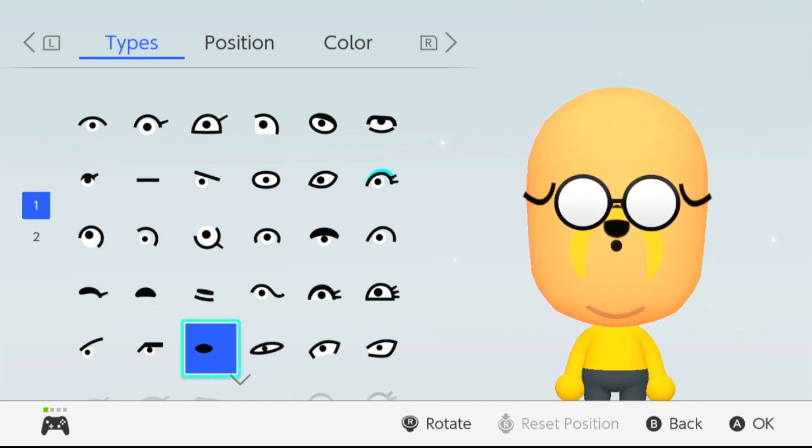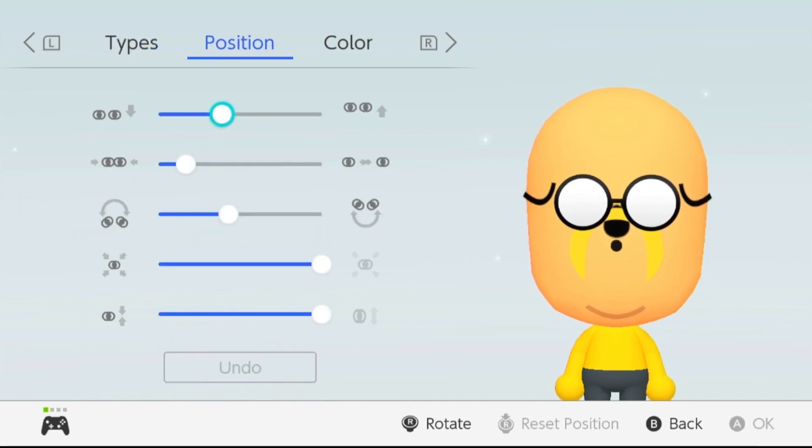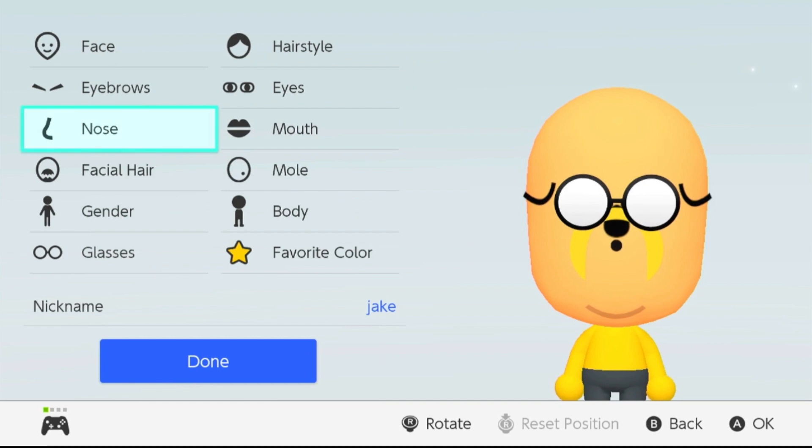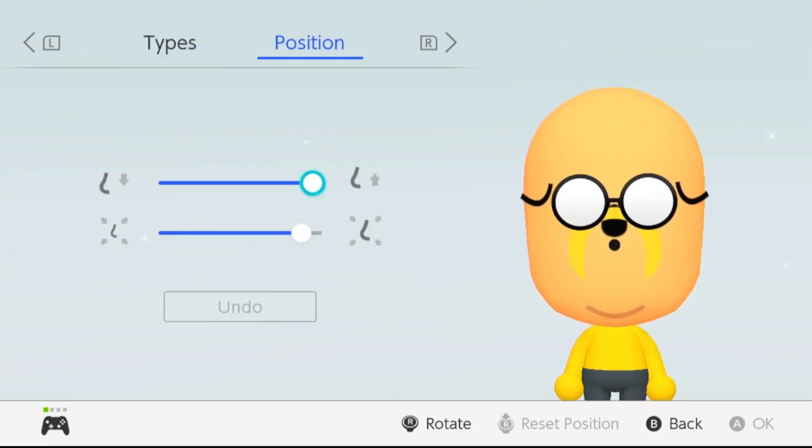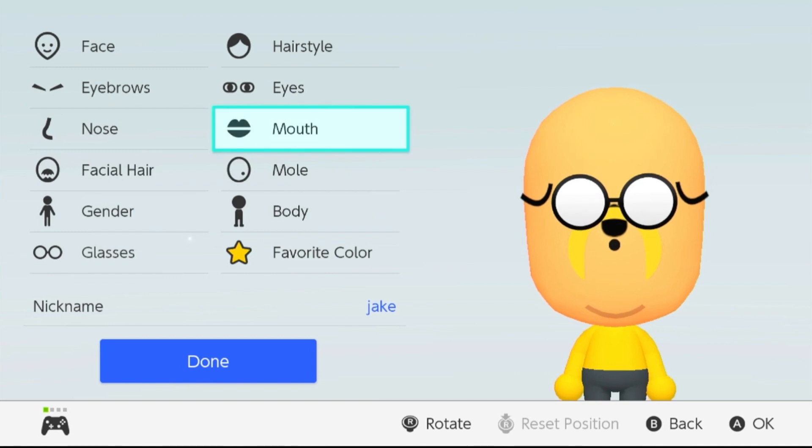After this, choose his eyes — this is just gonna be a blacked-out behind the sunglasses, which we'll get to later. This is the position you want to choose. After this we'll go to the nose; this is actually chosen on purpose because it is supposed to be hidden behind the muzzle part. This is the position you want to choose.